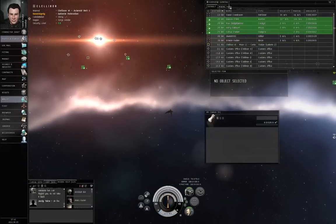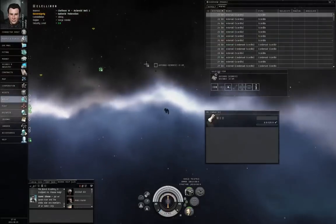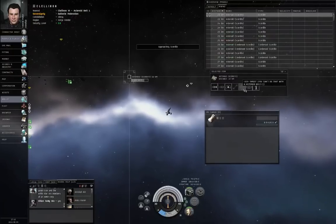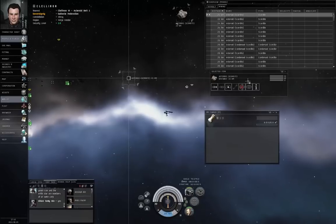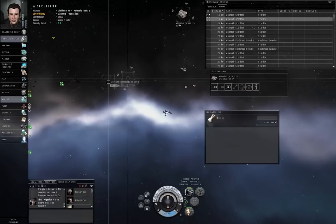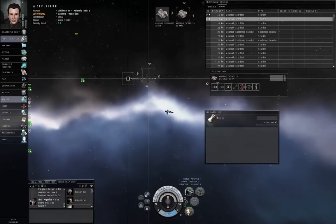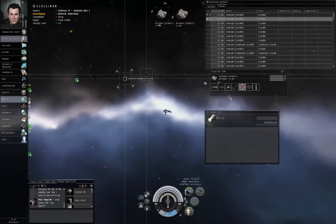Once you are at the asteroid belt, go to your mining overview tab, pick a scordite asteroid, approach it, and get a target lock. Remember, you can either click the button on the selected item box, or you can just control-left-click an asteroid in your overview. We only need one asteroid for our purposes, so let's unlock the target.